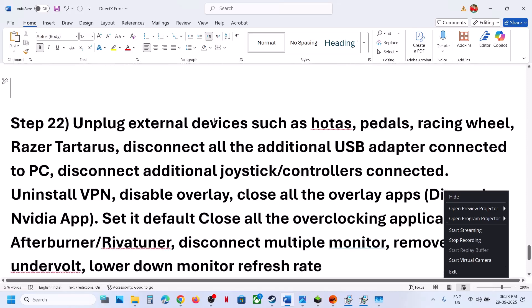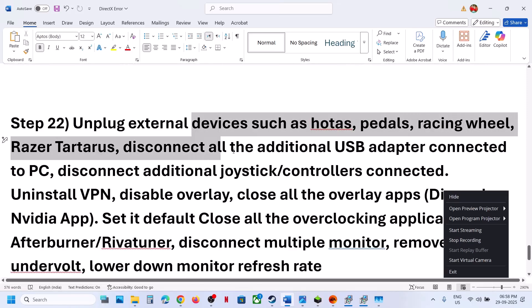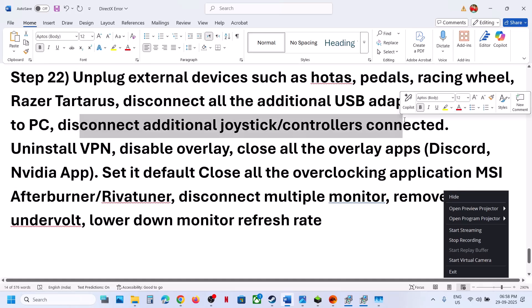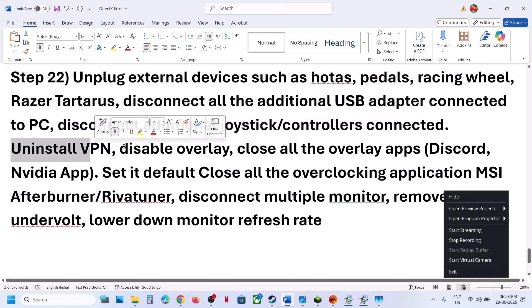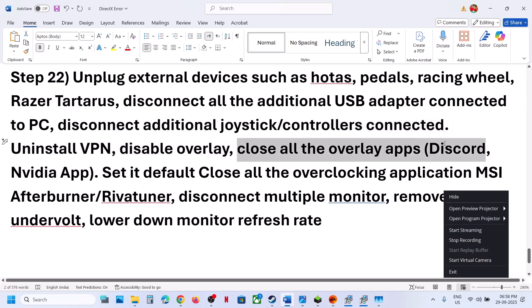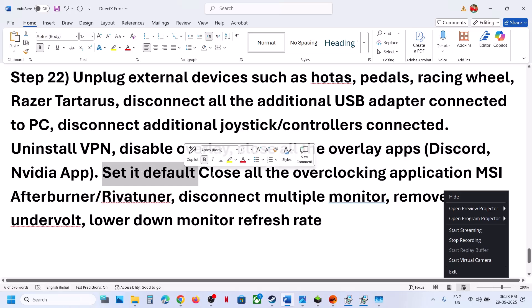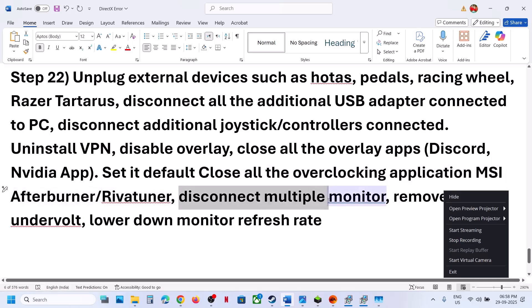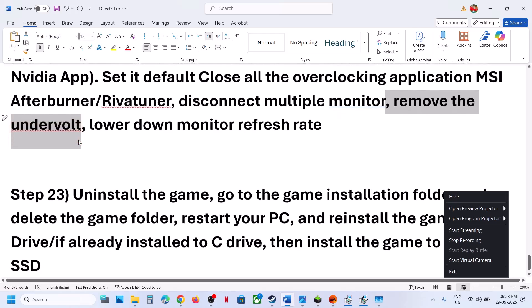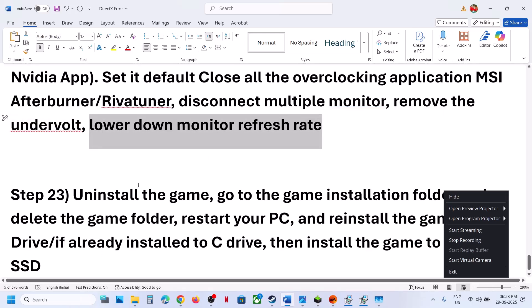The next step is to unplug all external devices you are not using — things like avatars, pedals, USB adapters, and extra controllers connected to the computer. Disconnect extra controllers, uninstall VPN, and disable all overlay applications. Do not overclock — if you have overclocked, set it back to default and close all overclocking applications like MSI Afterburner. Disconnect multiple monitors and try launching the game on a single monitor. If you have undervolted, remove the undervolt and check. Lower down the monitor refresh rate, which we have already discussed.